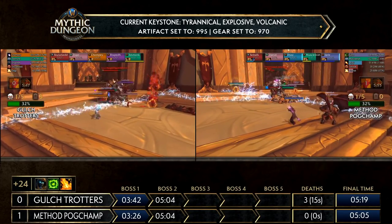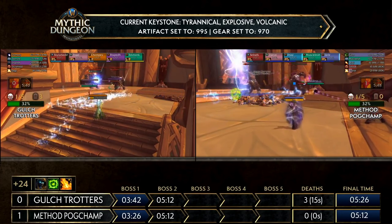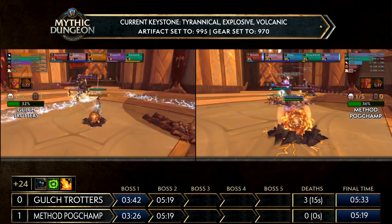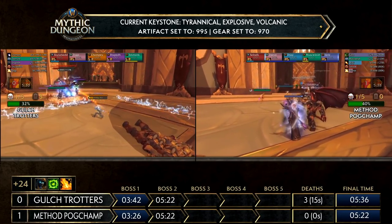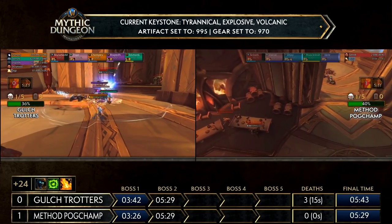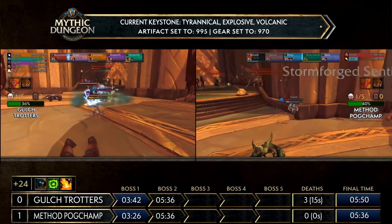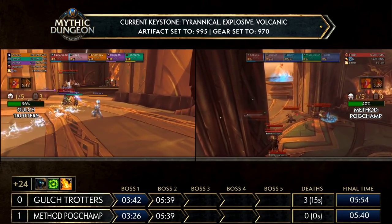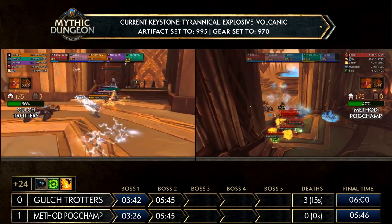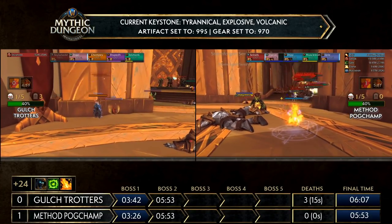Gall Strotters and Method Pogchamp are pretty much even now, though Method Pogchamp is slightly lower on the sentinels. If it weren't for those couple of deaths on the first boss, Gall Strotters would definitely be ahead. There's still a lot of time left in this dungeon and they can still catch up. For Method Pogchamp's big pull, the scary thing isn't whether they know how to do it — it's where these orbs spawn and how well they handle them. You can line of sight them around the wall and down the stairs, but orbs going off at the wrong angle can finish the team.